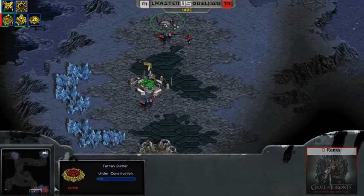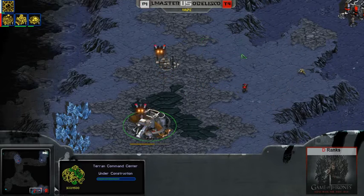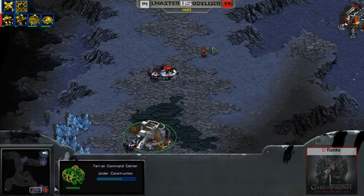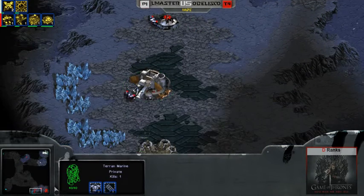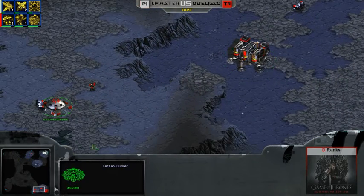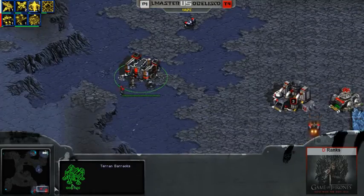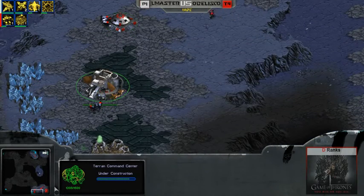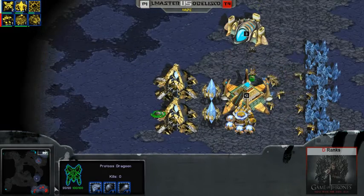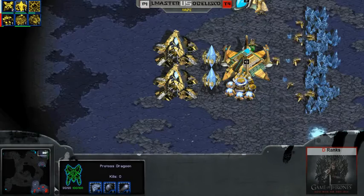He will start immediately in that bunker. The issue you run into though is you have to put a depot right here so the goons can't get through. The problem with putting a depot here is that goons with goon range can just kill it off and supply block you. I would generally tight wall on this ramp if I were on this map. I honestly don't have a perfect build order as Terran to deal with this pressure. We'll see if the 2-gate goon will actually be super effective or not.